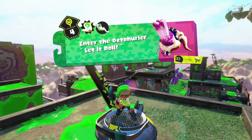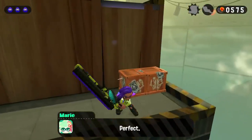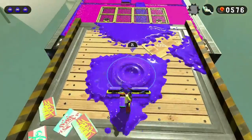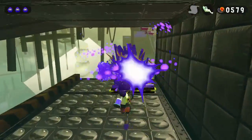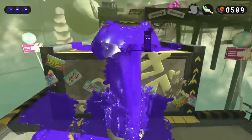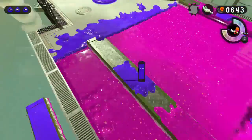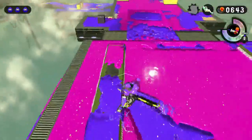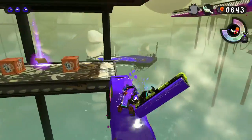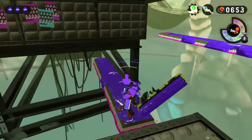Enter the Octo Hurler, which is the fourth stage here. The first part is a Sardinium which is hidden right in the first area, right before jumping. This next part I wanted to include because of what Marie says — it's funny. The sunken scroll is actually a little bit more tricky to get. You're going to want to ride one of those painting platforms. They go off screen, so it's kind of obvious that the sunken scroll is under the stage there. And that's it for that stage.